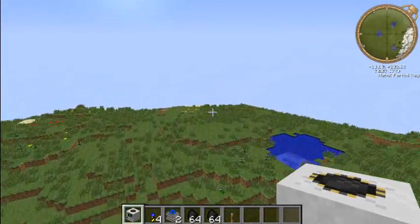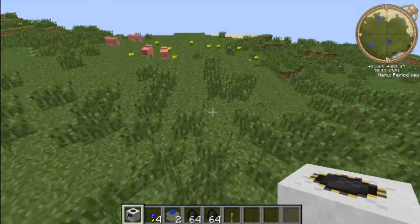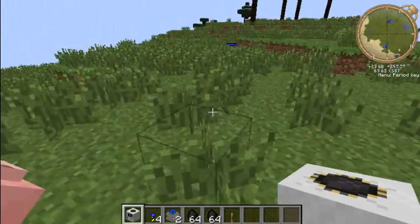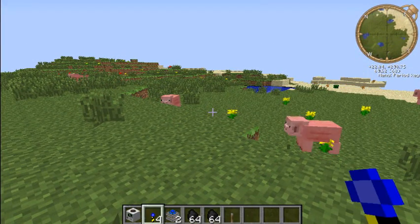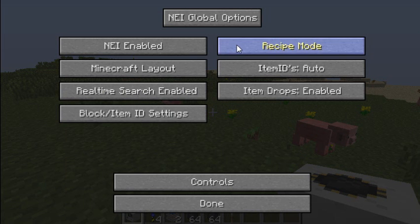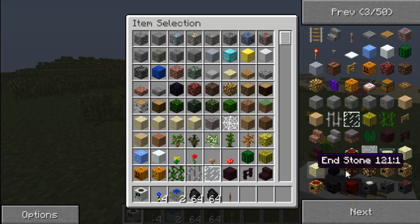I've got the equipment needed for a quarry. I've been lucky enough to spawn on a rather flat world, so I'm going to show you how to make a simple quarry. I've got all the stuff in my inventory but I'm going to show you how to make these things, so I'll put this to recipe mode. You all know how to make a lever and how to get coal.